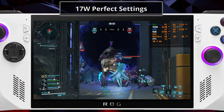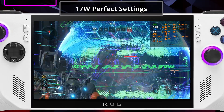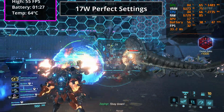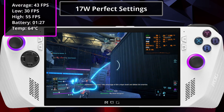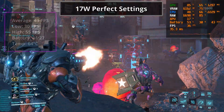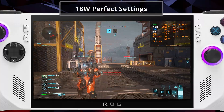Then I moved on and set the APU to 17 watts, and I didn't notice much of a difference — I actually got lower average FPS for some reason. It could be the map I tested. The average FPS numbers I'm showing are after 10 minutes of gameplay, and it includes high intensity battles and the moments where I just run around the map.